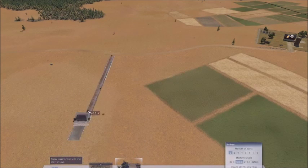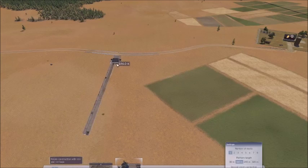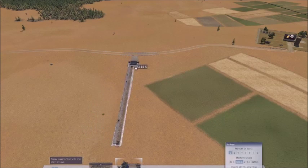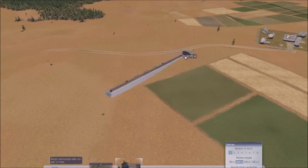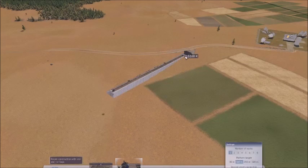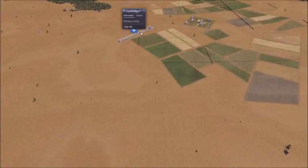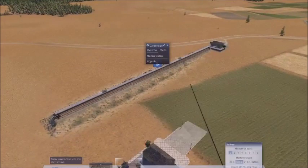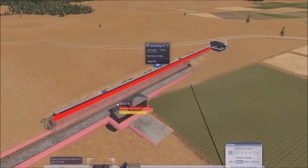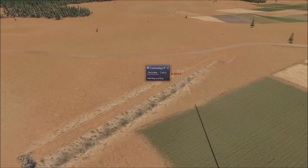Turn the station — that's a passenger station. Oh God. That was a waste of money. Good start, Alex. Good start. Alright, freight terminal.